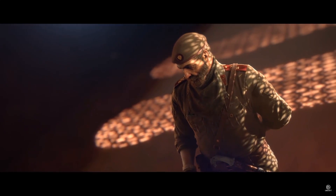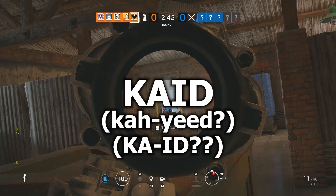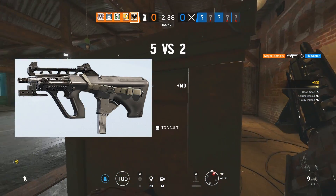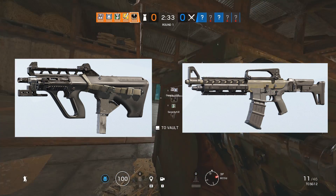Now onto the man with the mustache, also known as Fat Bandit — Kaid. Kaid is a 3-armor defender equipped with a choice between the AUG A3 assault rifle without the option of an ACOG, or the TCSG12 slug shotgun that for some reason does have one.